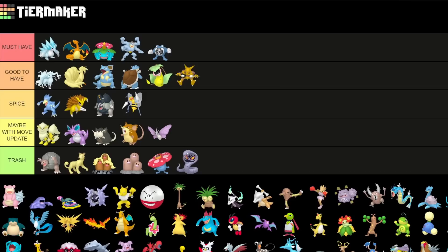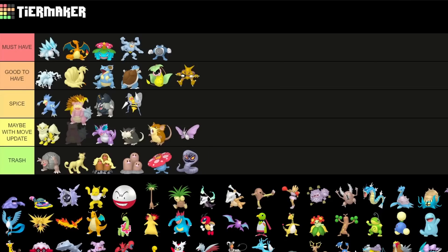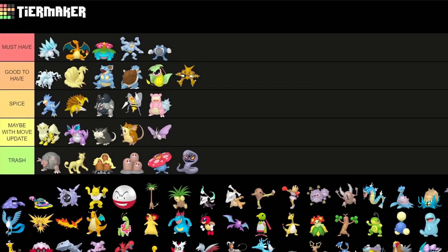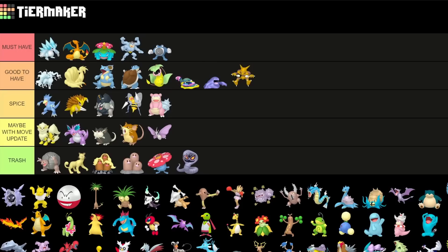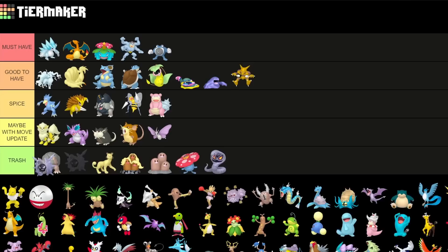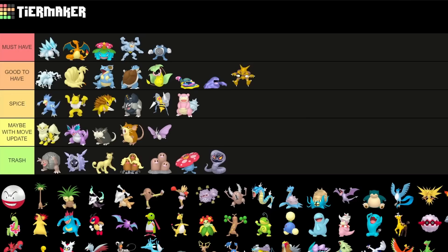Slowbro is going to be more of a spice pick — sometimes half decent in some limited metas but I don't really see it getting much better. Muk normal form is good to have — really cool Pokemon for the Ultra League, and I really like the Shadow variant there. Same goes for the Alolan variant — both are good to have. Cloyster is sadly trash just because of stat product and other Pokemon being better — it's just way worse than others with the same typing. Hypno is a cool spice pick but not really needed nowadays — back in the day it was really good for Go Battle League but not as great anymore.